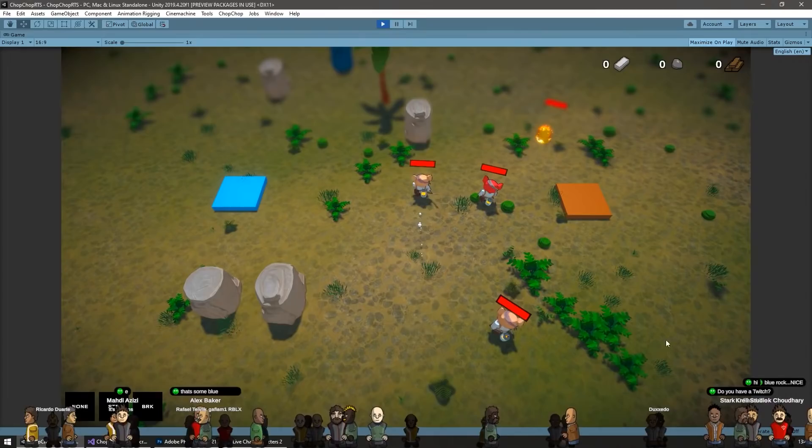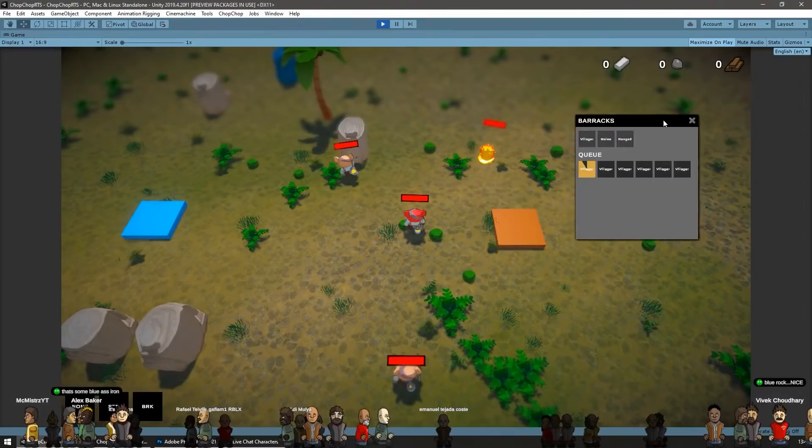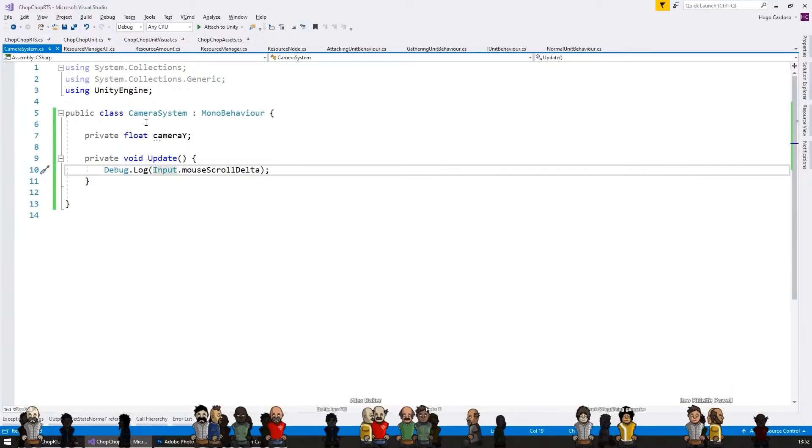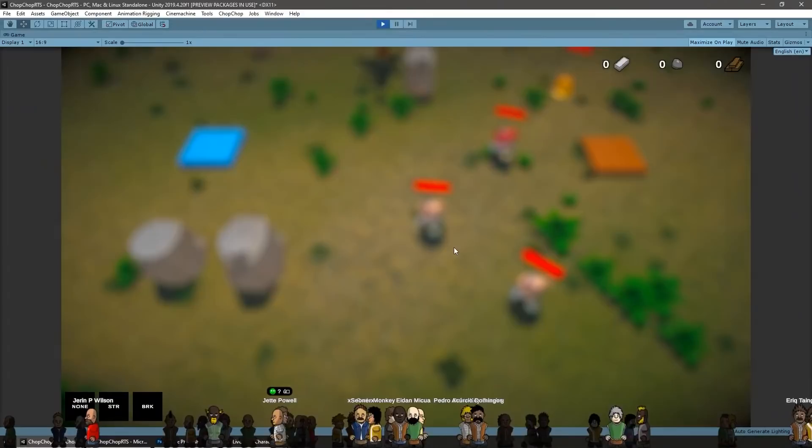Then I made the barracks building — this is what actually constructs the units. There are buttons to select which unit you want to make and a nice building queue just like pretty much every RTS game, constructing units one by one with a resource cost. Then I added a camera system with the ability to move left, right, forwards and backwards, as well as zoom in and out.